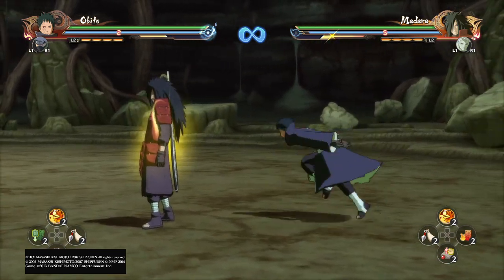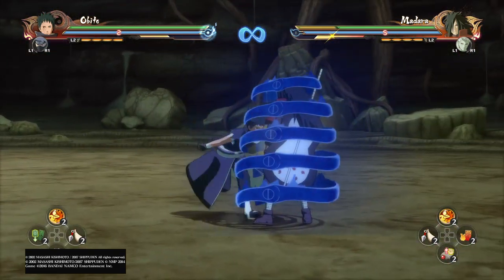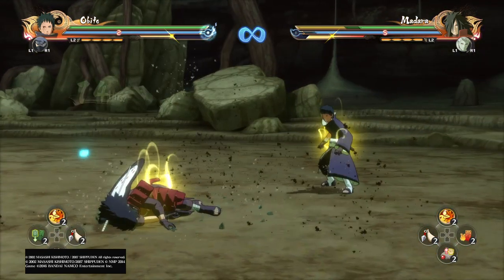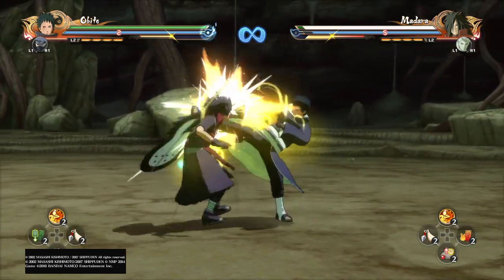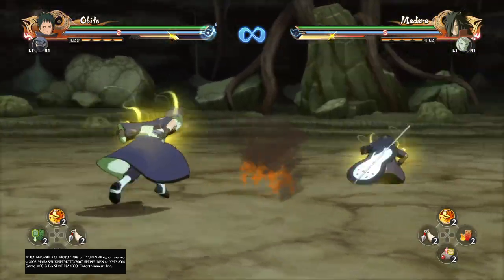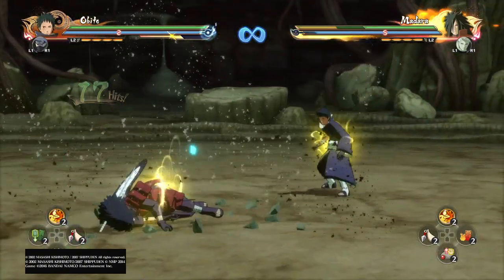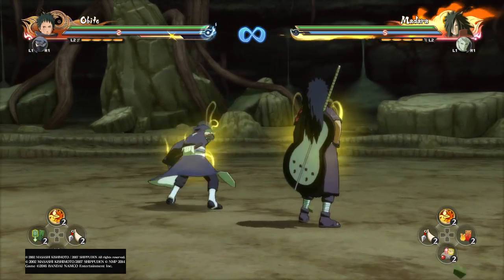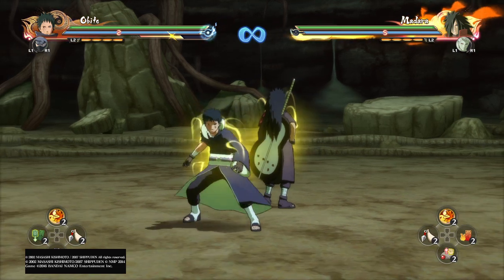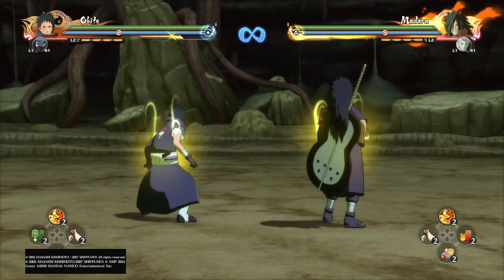Starting with the worst: the neutral combo is definitely the worst, because there's not much you can do after that — and anything you can follow up with, you can also do with the down combo. Down combo: what you're going to want to do is do five hits and then dash at your opponent by double tapping the A or X button — X for PS4, A for Xbox One, or A on a 360 controller on PC.